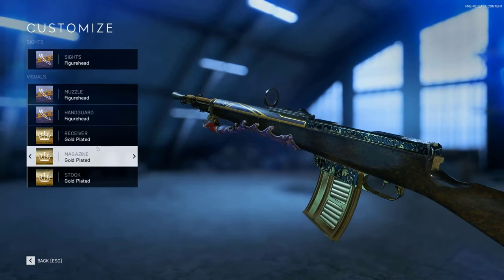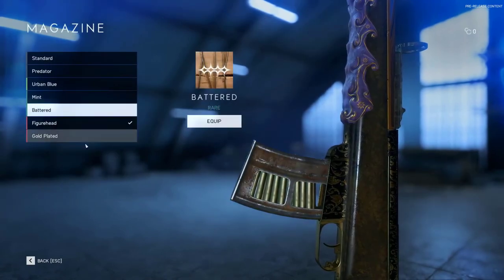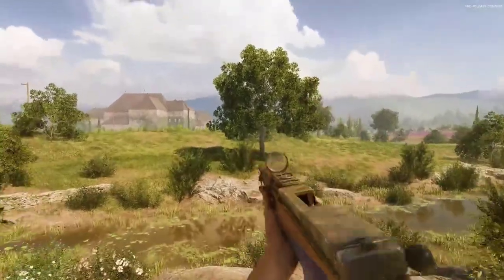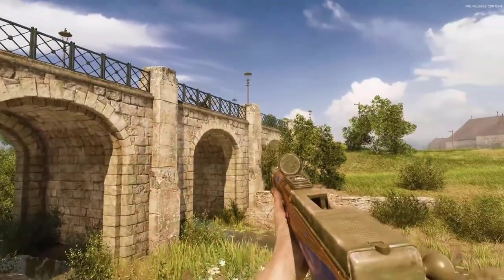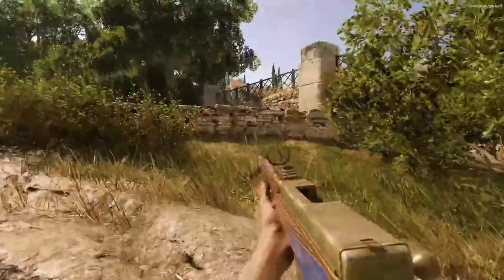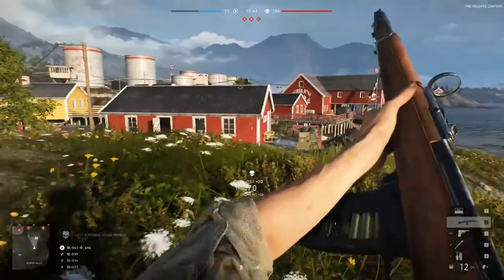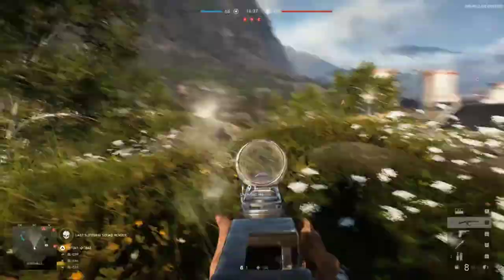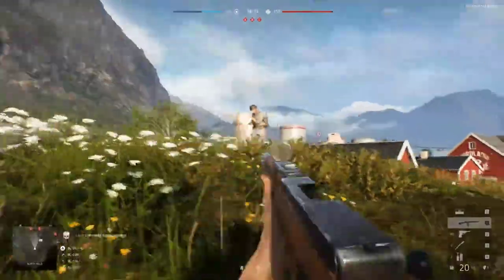There's an interesting new skin called the Figurehead — it's actually added a mermaid to the front of the gun. You can see it when reloading. It's the most interesting weapon skin I've seen in the game because it's physically changing the way the gun looks. This is for the new Breda burst fire rifle.